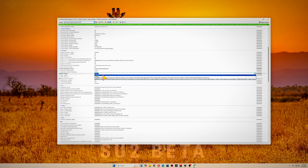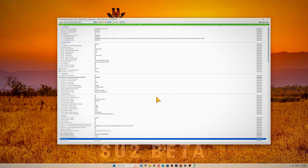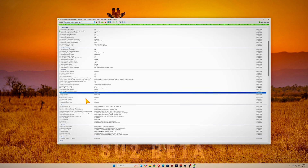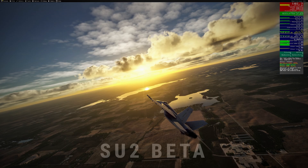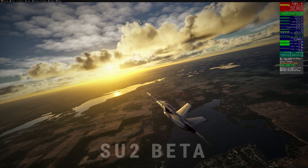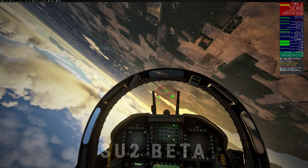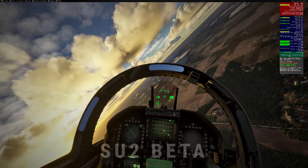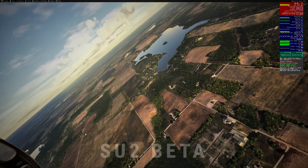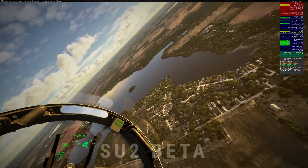But why disable it? While resizable BAR theoretically allows your CPU to access all your GPU's VRAM for potential performance gains — a tantalizing prospect — in practice, especially in complex titles like flight simulators, it can induce more micro-stutters and erratic frame times than a caffeinated squirrel. After flipping the switch, my sim experience became so smooth it was practically the epitome of computational elegance — no more random hitches as I screamed low over the digital landscape, just unadulterated, uninterrupted velocity. So if your sim is jitterier than a freshman at their first Harvard midterm, try disabling resizable BAR in NVIDIA Profile Inspector. Sometimes the path to buttery smooth performance is paved not with experimental features, but with a judicious application of restraint and a dash of technical savoir-faire.